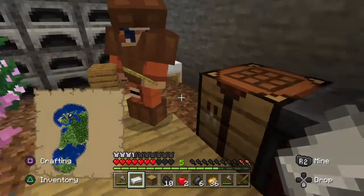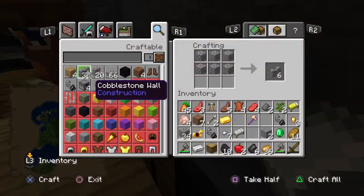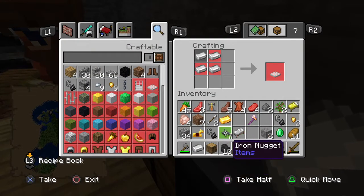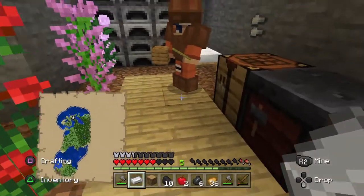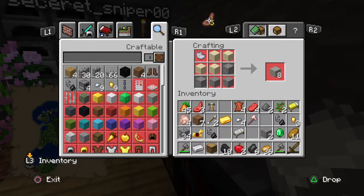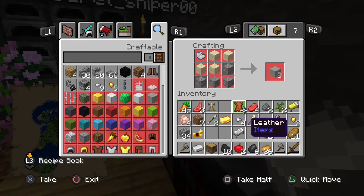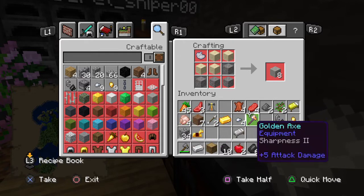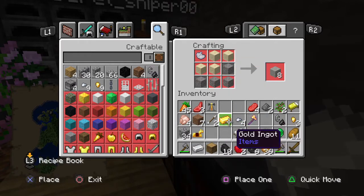I have three pieces of iron nuggets, five cooked mutton, some flint — flint and steel! We need obsidian and we can go to the nether. You need some leather here.